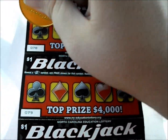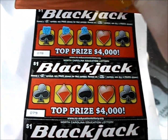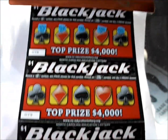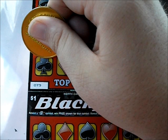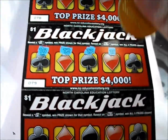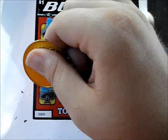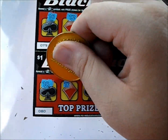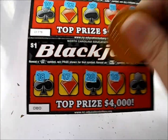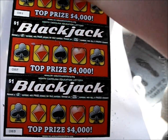Let's see how we do. There's a 17, 16, 19, 13, and 18 — so that first ticket is a dud. Next ticket: 16, 12, 13, 15, and 18 — that's a dud as well. Next one: 18, 17, 20, 16, and 14. Oh shucks, three duds in a row.